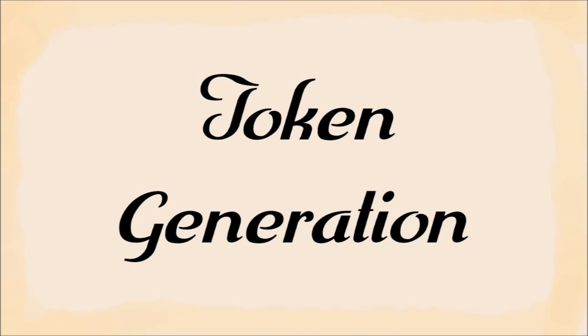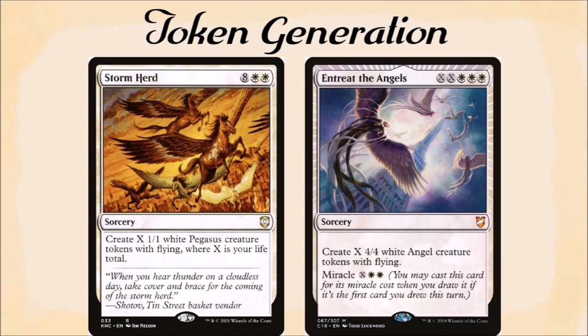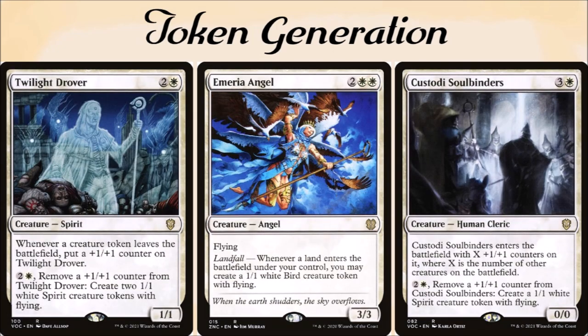The next category is ways to make a bunch of tokens. However, as Baldin does not give any evasion, I focused mainly on flying tokens, but there are some exceptions such as Meojin of Blooming Dawn and Rabble Rousing. This deck has ways to make a bunch of tokens all at once, such as Stormheart and Entreat the Angels, as well as more residual ways of making flying tokens through cards like Luminarch Ascension, Sacred Mesa, Zarium Golden Wind, Twilight Drover, Emeria Angel, and Custody Soulbinders.